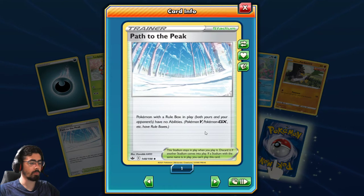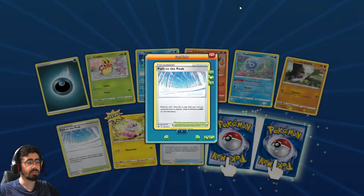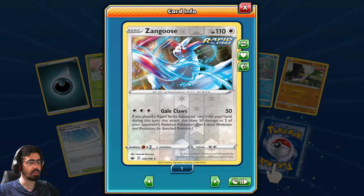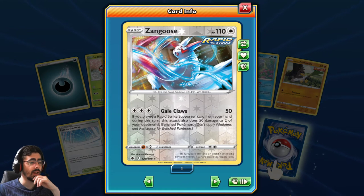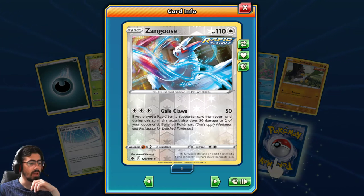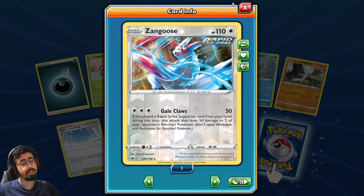Path of the Peak: Pokemon with a Rule Box in play have no abilities. Interesting - so basically it shuts down a lot of your Pokemon Vs and VMAXes. Very interesting stadium. Zangoose Rapid Strike! That's a really cool artwork - super anime inspired, I love it. If you play a Rapid Strike Supporter card from your hand during this turn, this attack does 50 damage to two of your opponent's benched Pokemon. That's a very interesting card.